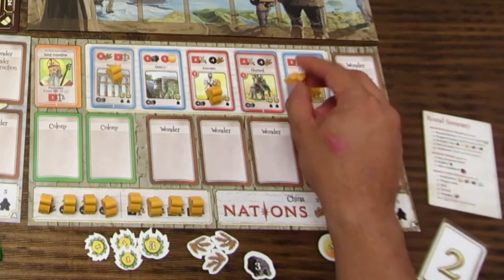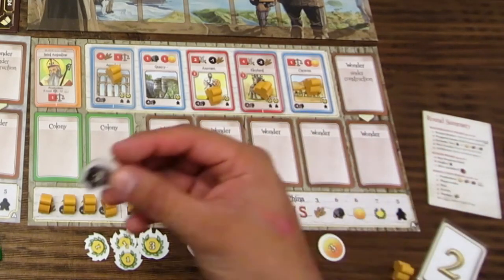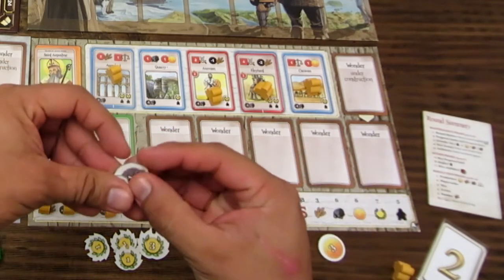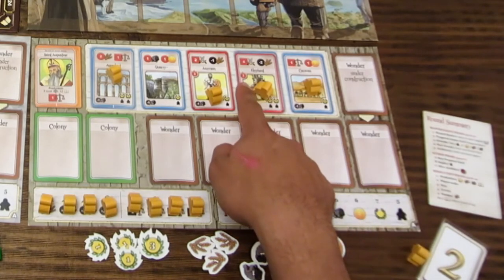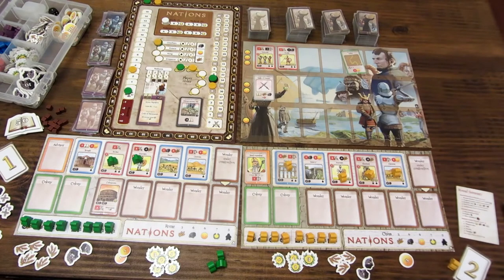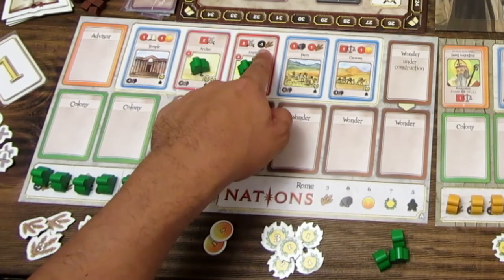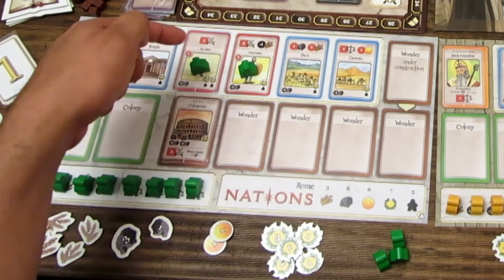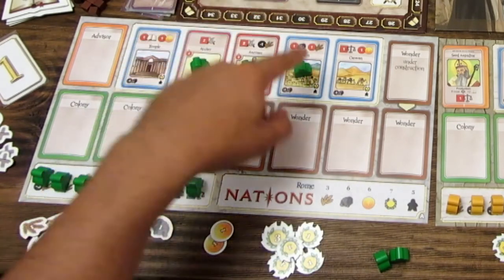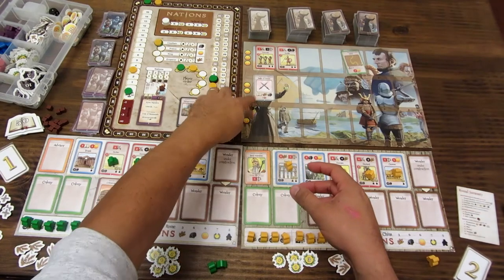El jugador amarillo mueve un trabajador a un edificio que le da 4 en el track de guerra pagando una piedra, subiendo a 6 puntos —aunque sigue siendo insuficiente. Para compensar la pérdida de trigo por los trabajadores, coloca también un trabajador en un edificio productor de trigo pagando una piedra. Luego compra una carta de batalla pagando dos monedas, recibiendo 3 recursos de lo que elija según su valor de ataque.